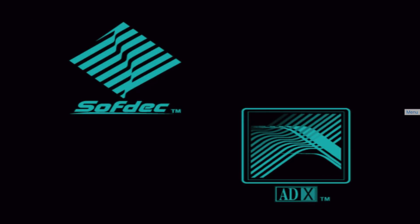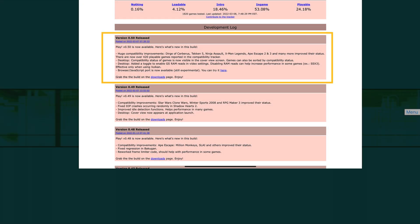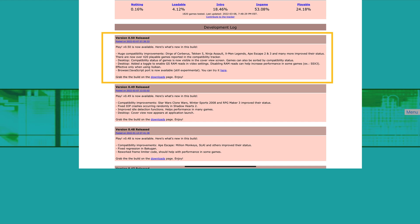The new version of Play, version 0.50, brings the following changes: huge compatibility improvements. Once again, these are improvements for selected titles. The titles in question are: